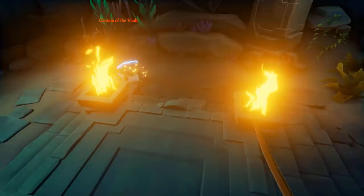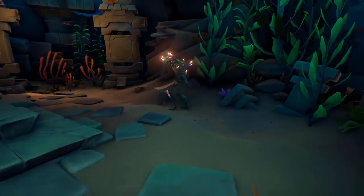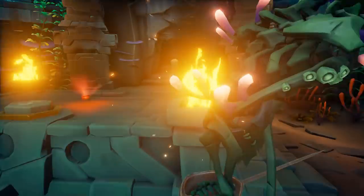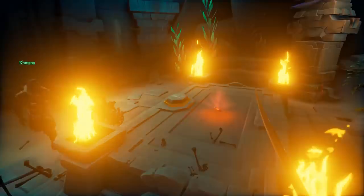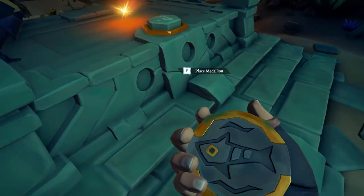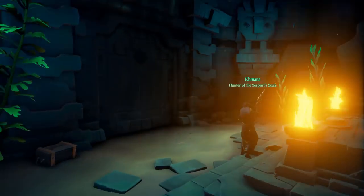Once you have found what island you need to go to, you'll be on to the next step — step 9. What you'll need to do is look for a vault. That vault is going to be located near the totem that you have in your hand. For example, if you have the snake totem, look for a snake painting and the vault should be there. Once you have found the vault, you'll be on to the tenth and final step.